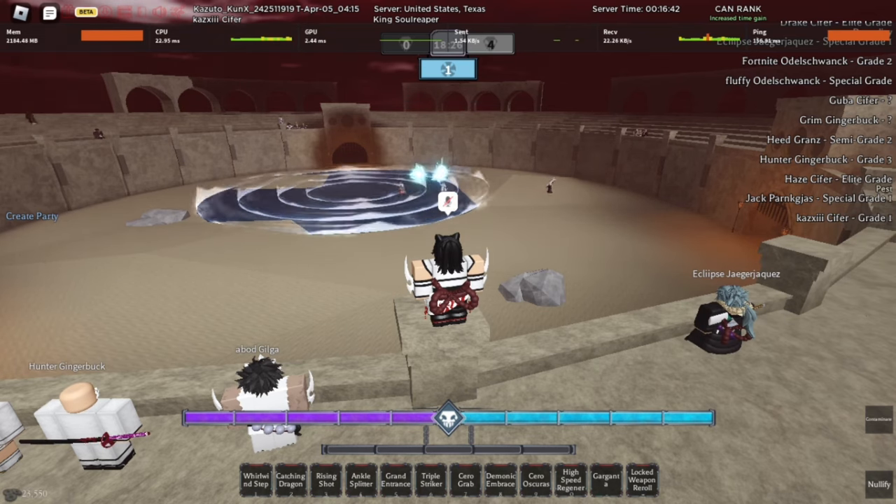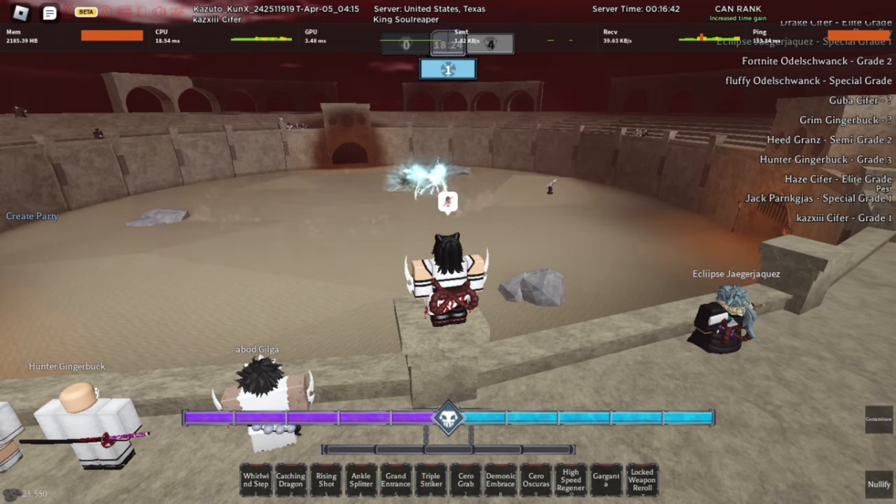You will know you're done with your quest once the whispering and the words on your screen are gone. If you press M you need to go to the Shikai dimension — you can then see if your Shikai still has the Visor mask. If it does, you need to fight it until it no longer has the mask.